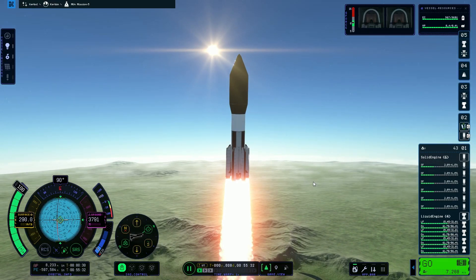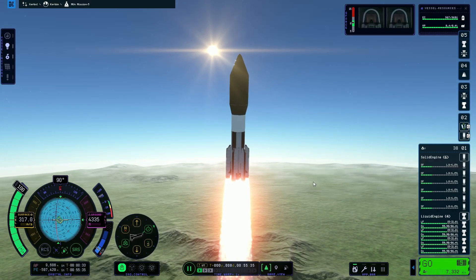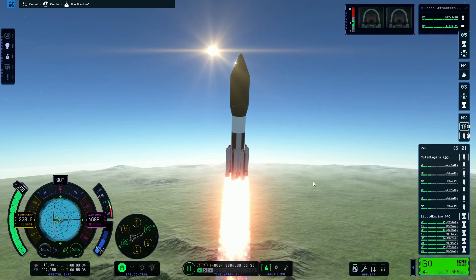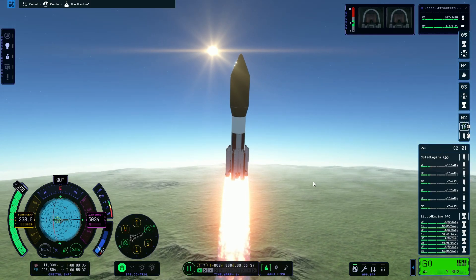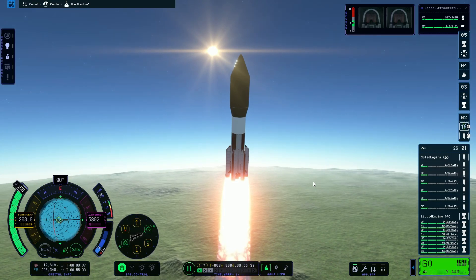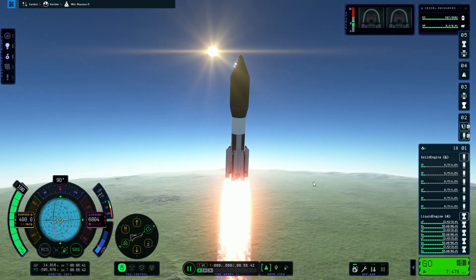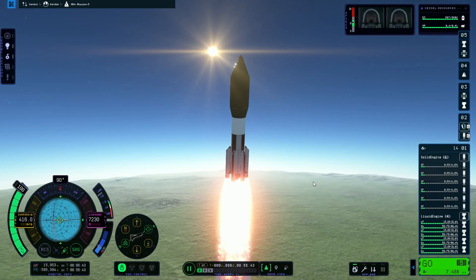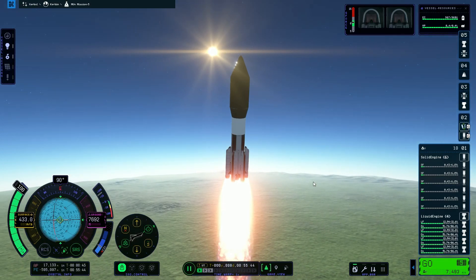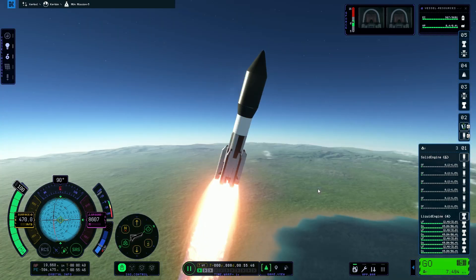This latest one is with my same space station save file, where all of a sudden, for whatever reason last night, when I try to load up my craft, or go back to the VAB, or launch a new rocket, or load something out of the tracking station, it takes forever — probably a literal four or five minutes — and the program will not respond, and I just have to keep telling it to wait.